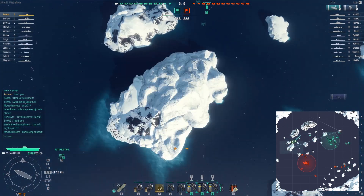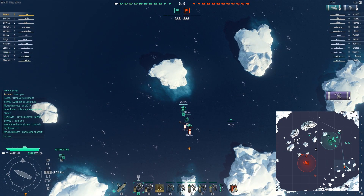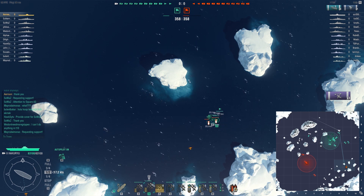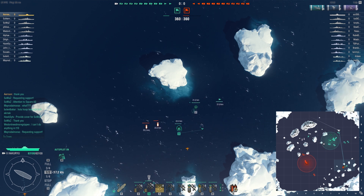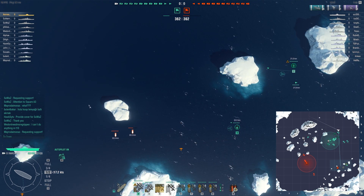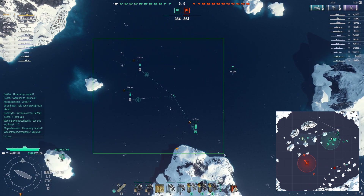I will try to run interference on the drops on the destroyer. To be honest, I think I've learned to play carriers quite a bit better now compared to this one. The important thing is to lock the dive bombers so that they wouldn't actually be able to do a strike on the destroyer.